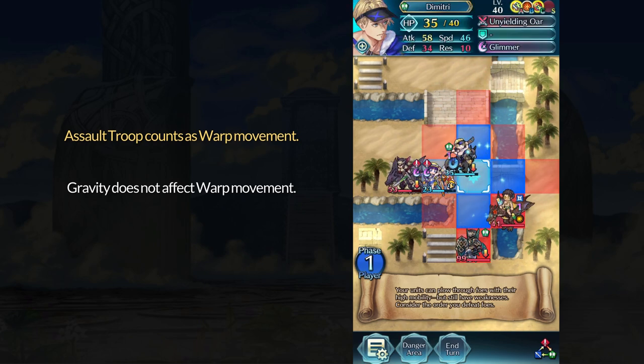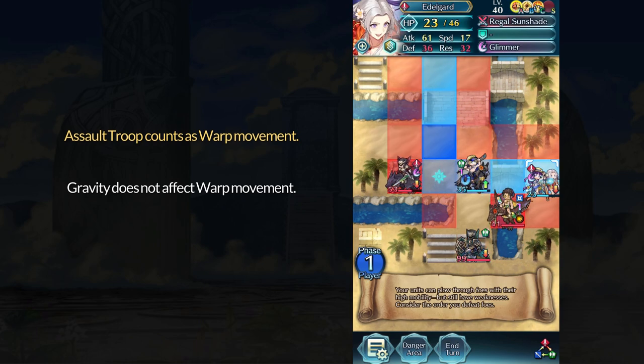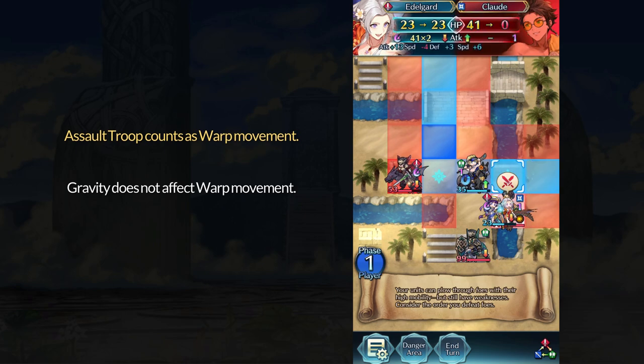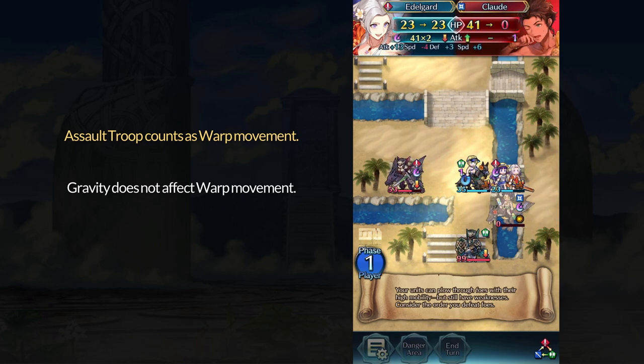Because it counts as warping, later on when Summer Cloud attacks and applies gravity via Fallen Star, Edelgard can still move three spaces to the right. Her normal movement is one regardless since she is armored, but Assault Troop is not affected.